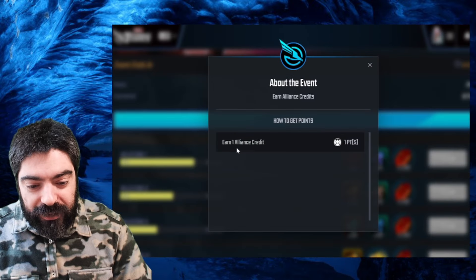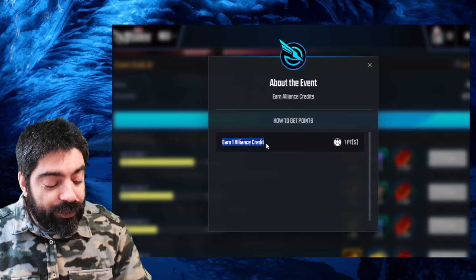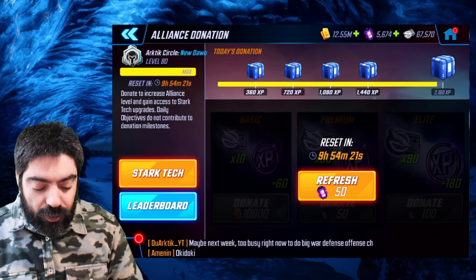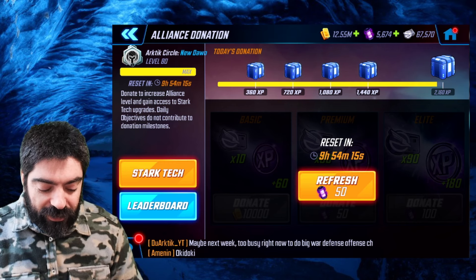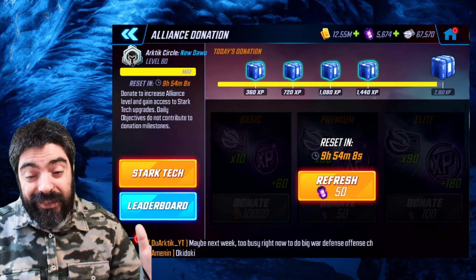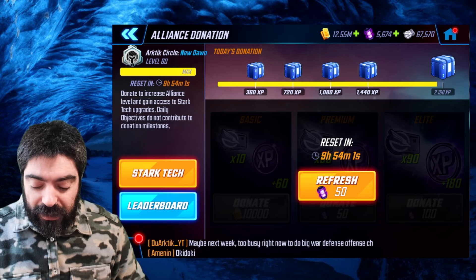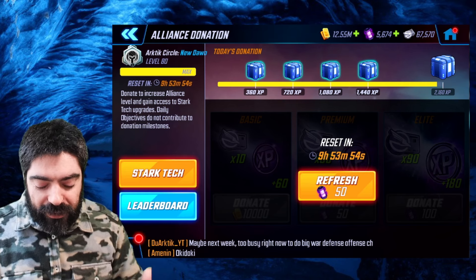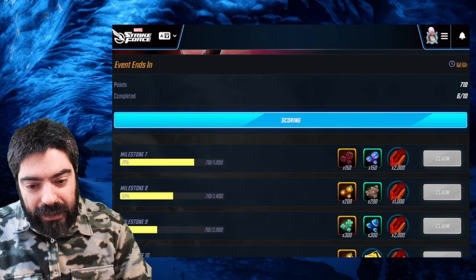On the web store, you can earn a total of 12,000 points. All you need to do is obtain alliance credits — not war credits — by doing your daily alliance donations. Donate the 50 power cores to complete this early. You have seven days and need a total of 3,000 credits, so you don't have to donate every single day — about five days should be enough. Just make sure you collect the credits before the event ends on the last day.